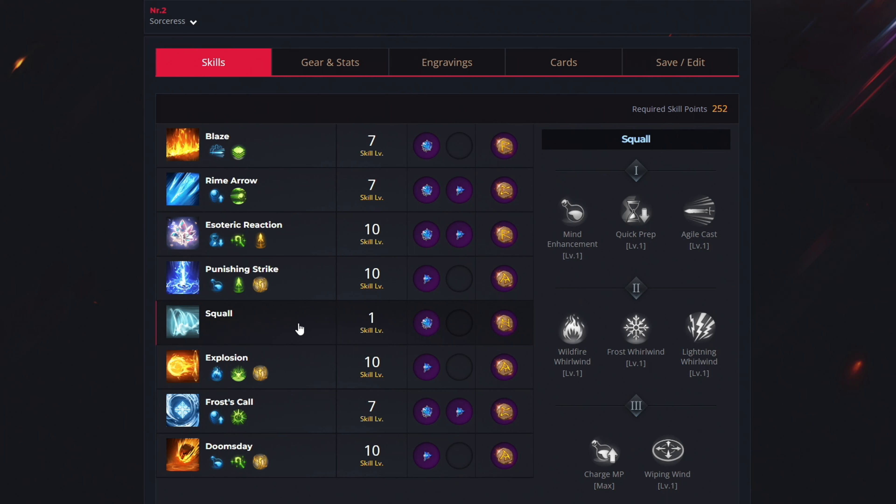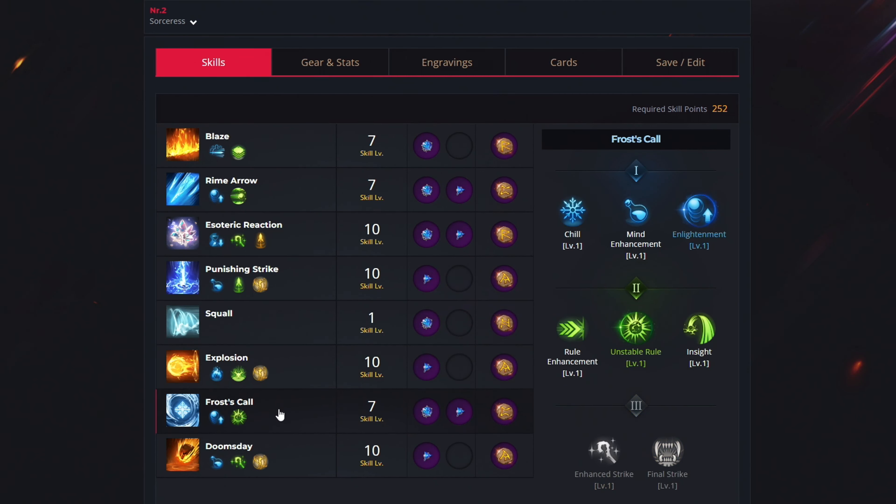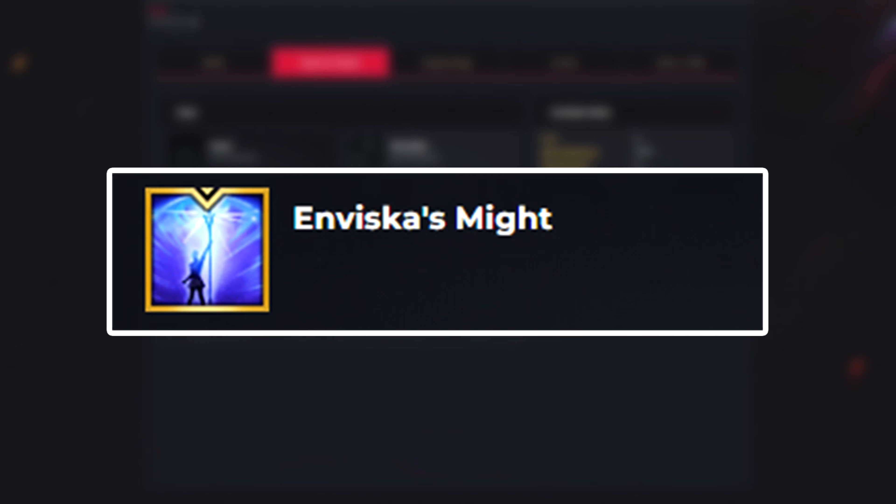For the fifth ability, squall, use no levels — just get the cooldown reduction gem and the rage rune. For the sixth ability, explosion, use 10 levels to select ignite, weak point detection and magic amplification, get the damage increase gem, and the gale wind rune. For the seventh ability, frost call, use 7 levels to unlock enlightenment and unstable rule, get both gem types, and the wealth rune. For the last ability, doomsday, use 10 levels to select mine enhancement, asteroid and magic amplification, get the damage increase gem, and the gale wind rune. After level 50 your awakening skill is enviscus might.